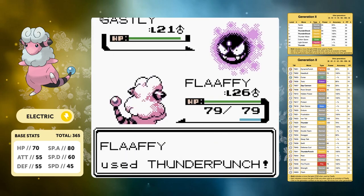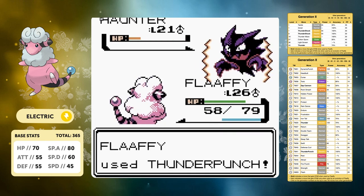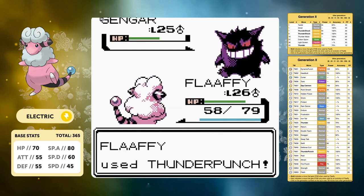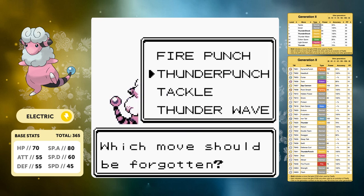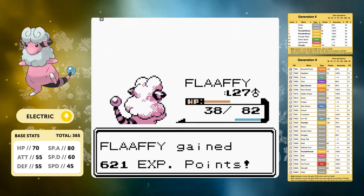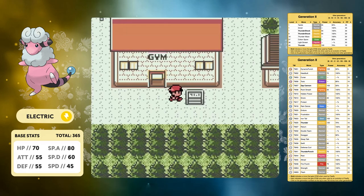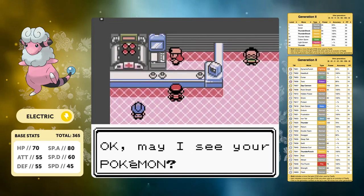Moving on to Morty - with our elemental punches and high special attack this should be a very easy fight. Thunder Punch takes out the first Gastly in one shot, the Haunter uses Nightshade instead of Curse, gets paralyzed, and we get a quick second win. Gengar goes down to two Thunder Punches because of a critical hit. We teach Cotton Spore - it might see some use since it reduces speed by two stages, helping our low speed issue, though we aren't very bulky. We take a comfortable first-time win against Morty.